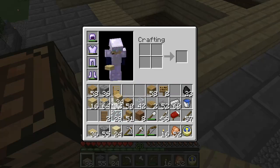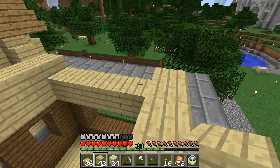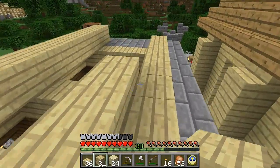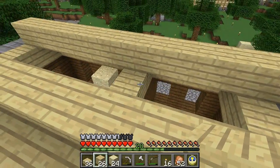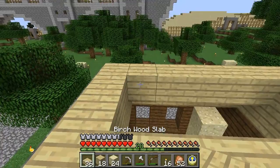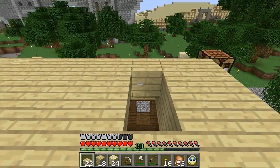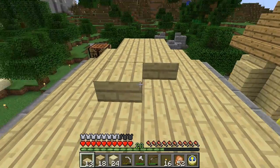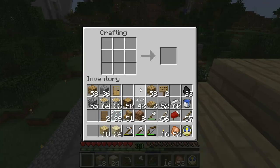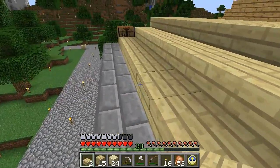And then we have the blocks, and then next we have a double slab in the middle — and that's the roof. We have four blocks short. Alright, so that's the roof I guess. How does that look?